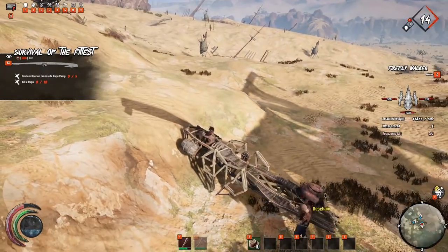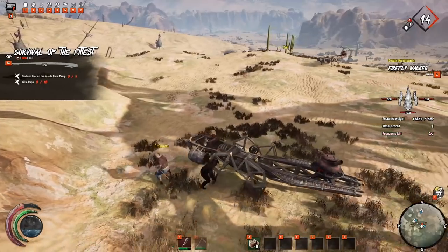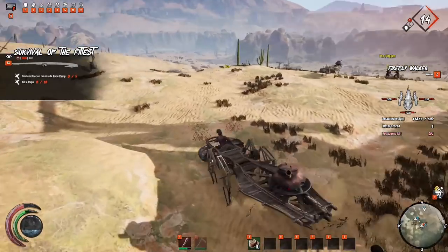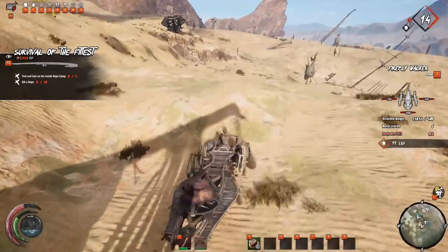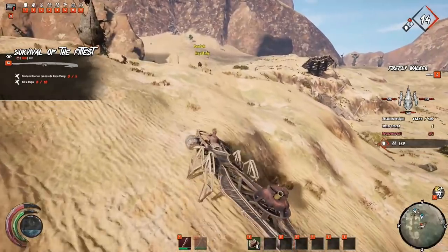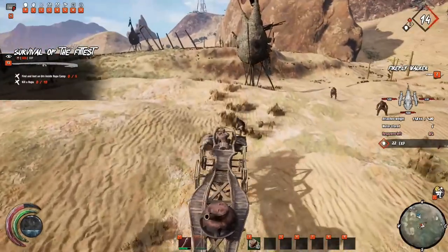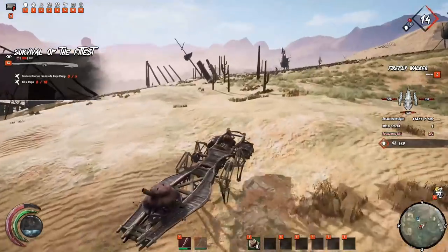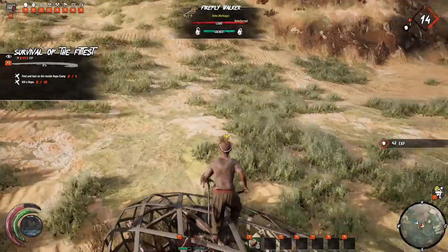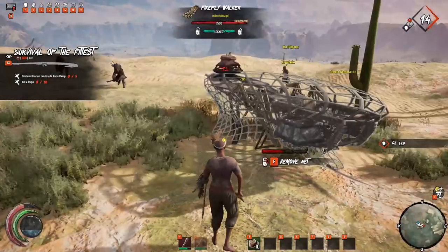Once you've got your firefly, make sure you upgrade the storage spaces on it and unlock the water abilities. This is the only way you can travel across to other servers. The water needs to be in the special compartments on the walker before you can travel across different servers. On the very first cradle, always head into the center of the map - by the time you get there you'll hopefully have unlocked your firefly.